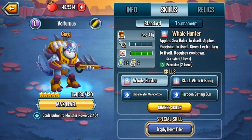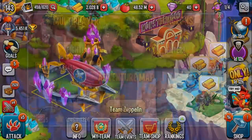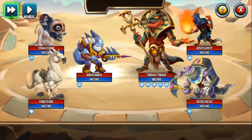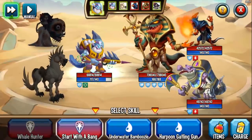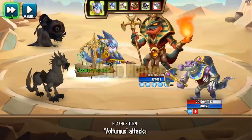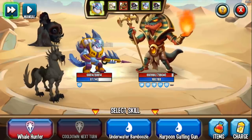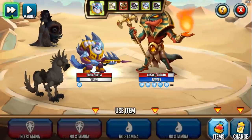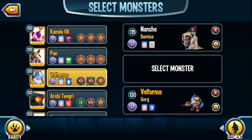You can cycle: Whale Hunter, Underwater Bamboozle, Start with a Bang, Whale Hunter again, then Harpoon Gatling Gun. Let's test out this monster's cycle in Strength from Beyond. Whale Hunter first — accuracy increased. Then Start with a Bang, then Underwater Bamboozle, then I get Whale Hunter again, and Start with a Bang again. Then I'm out of stamina. He's an extra turn monster — he is by far one of the best attackers introduced into the game.